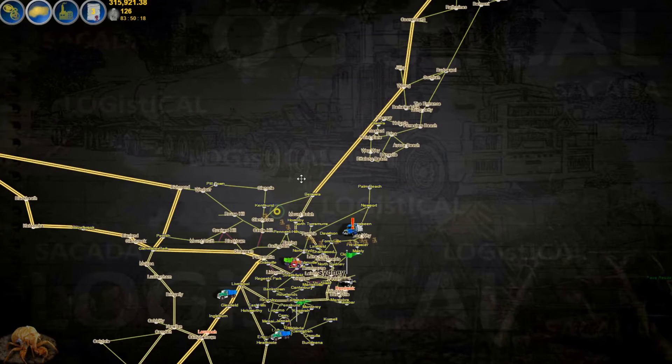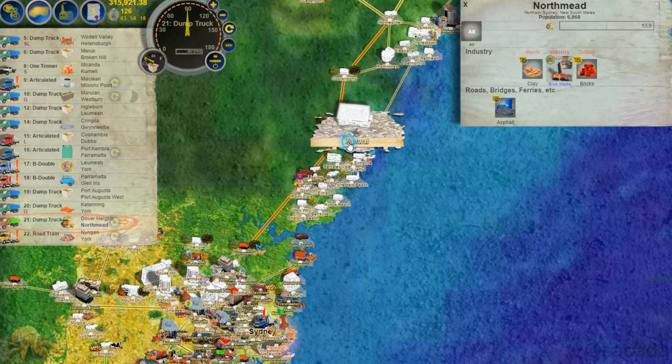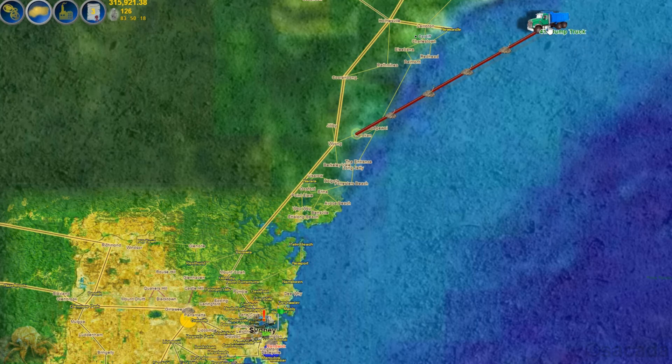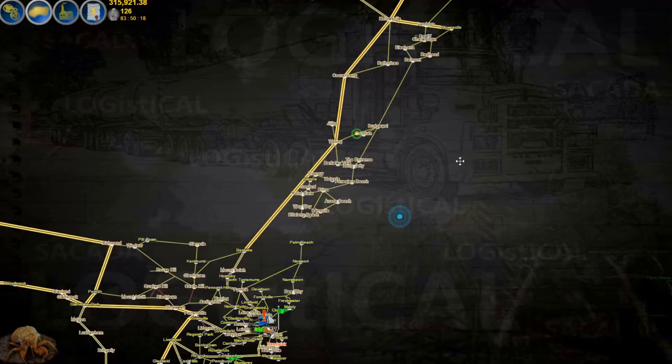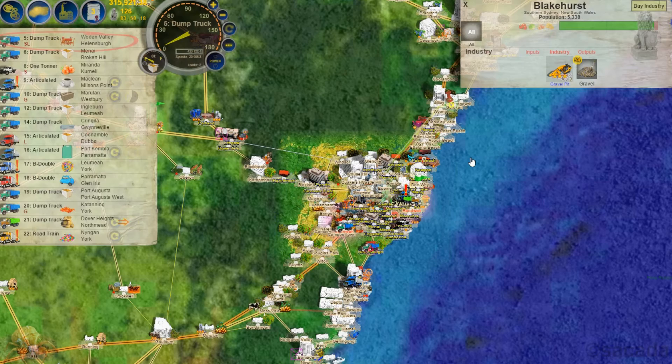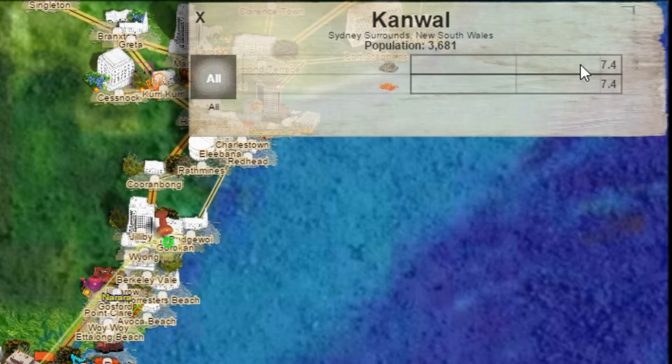Now for another town while that one's happening — I've picked one just up north a little way called Camwell. Clicking on Camwell, there are no industries. They want gravel and they want bacon. We can select another truck that's fairly close and drag to find gravel sources. Zooming out, there's plenty here and we can connect that up and set the truck going. It only needs 7.4 tons, so we don't even need to repeat — one load and it's done.